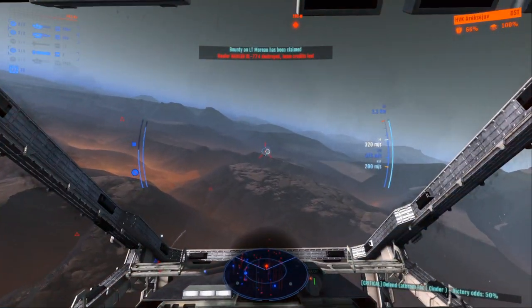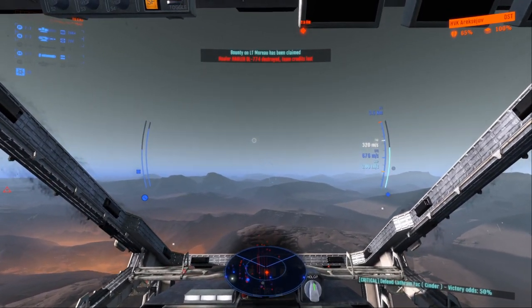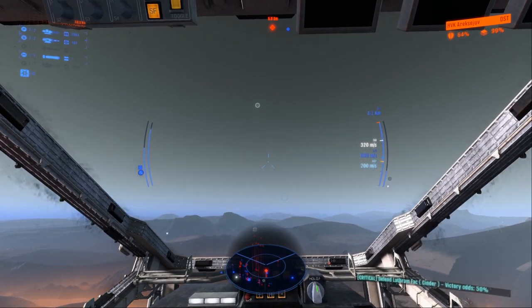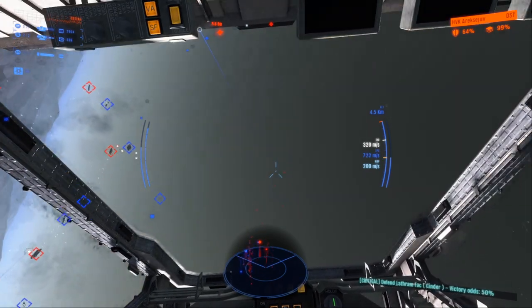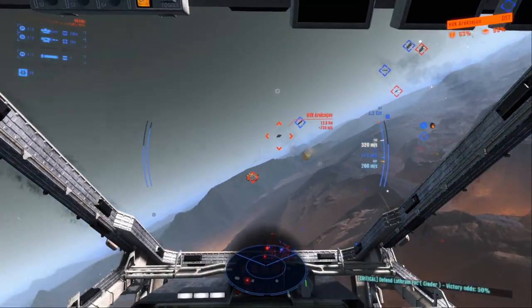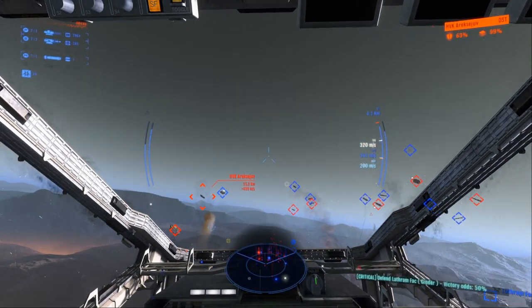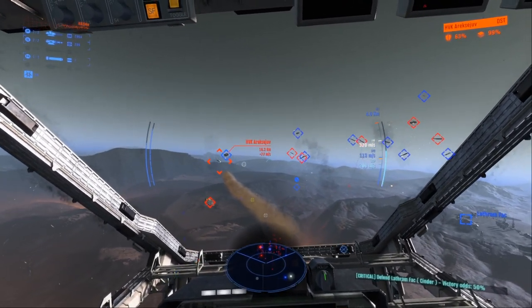Putting some power into the afterburner to get us away. We've taken about 40 to 45 damage to our shield — we need to keep that shield up. We also want to continue peppering this destroyer. We have an ally destroyer currently taking him on one-on-one, but we want to assist and put the odds in our favor.